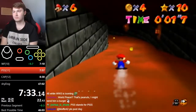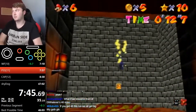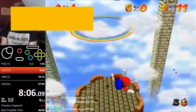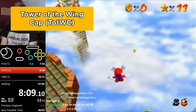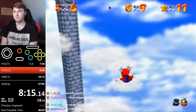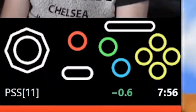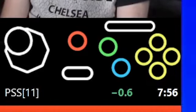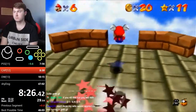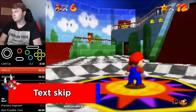Back to Peach's Secret Slide for the regular star you get for just completing the slide. In the Wing Cap stage, the flying controls are tricky and Mario's hitbox is higher than it's supposed to be when he has the cap, so you need to position Mario a little lower than you'd think to collect the 8 red coins. Dwhatever taps the directions on the control stick instead of holding them, making flying easier. At the end he lands on a button to unlock the cap for later, then double jumps off into the star to skip a text box — this is called a text skip.